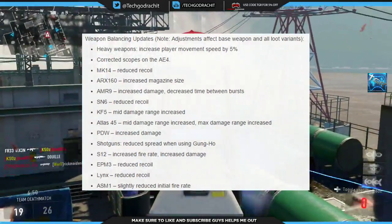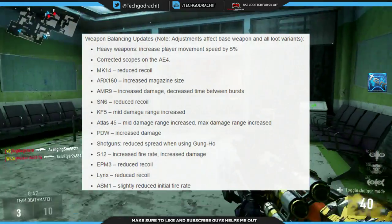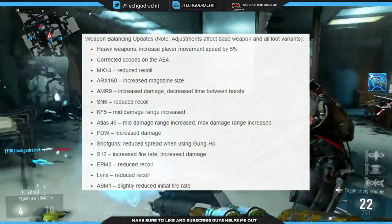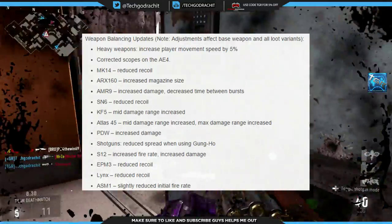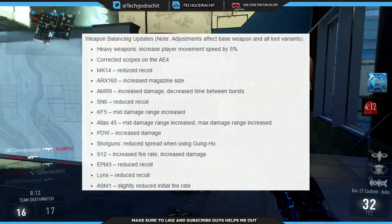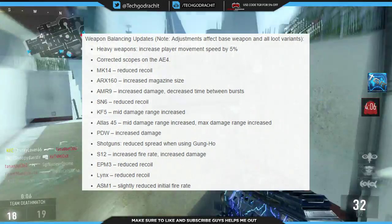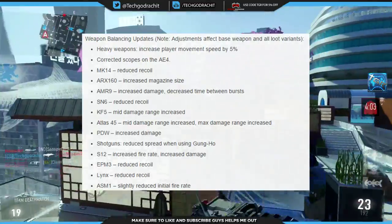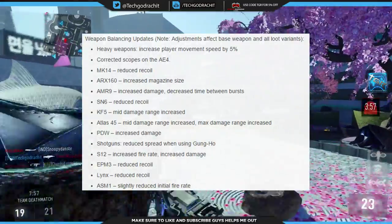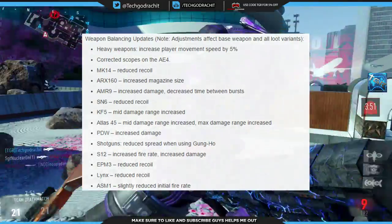The AMR9, the burst SMG, gets increased damage and decreased time between bursts — another buff. The SN6 gets reduced recoil, making it even stronger. The KF5 gets a mid damage range increase, which is amazing. The Atlas 45 pistol gets a mid damage ratio increase and max damage range increase — I might actually try that out because I love using pistols in Advanced Warfare and this buff makes it even better. The PDW gets increased damage, which I believe is a fully automatic pistol.